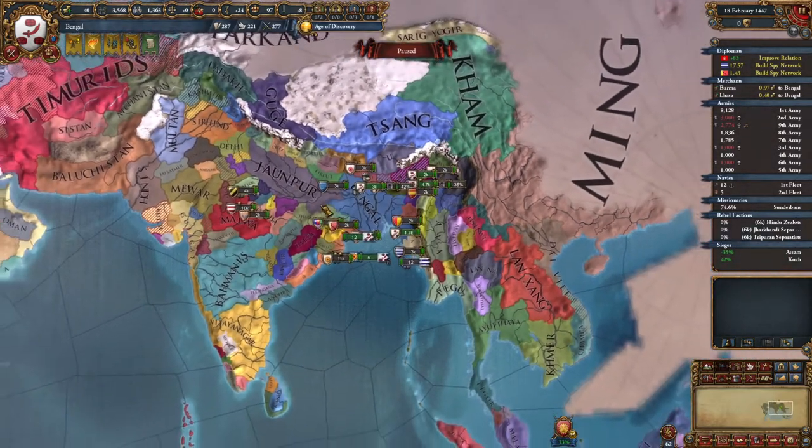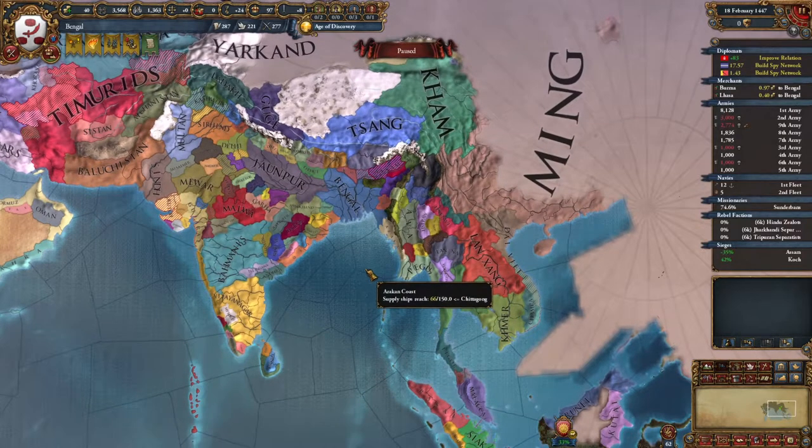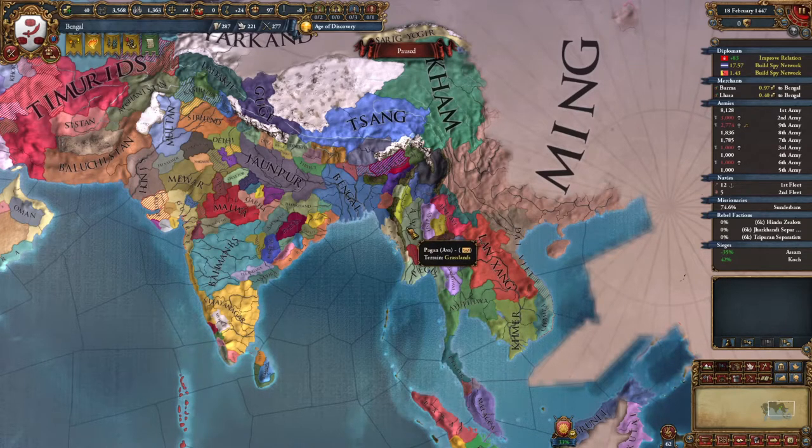Thanks everybody for hanging out and watching this Bengal random nation Europa Universalis 4 SWOT analysis. I hope to do many more of these. This is not how to play Bengal specifically — it's about the exercise of being able to assess the ecosystem: who likes us, who doesn't, what's our internal situation, how's our economy, how can we leverage that, where are our opportunities for conquest and expansion, what is our goal as a nation. Our strengths are really our economy and dominating the Bengal trade area, with missions that send us in a clear direction. Never played Bengal before, but there you go — opening moves and initial analysis complete.